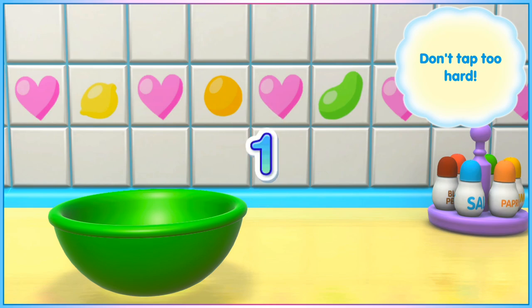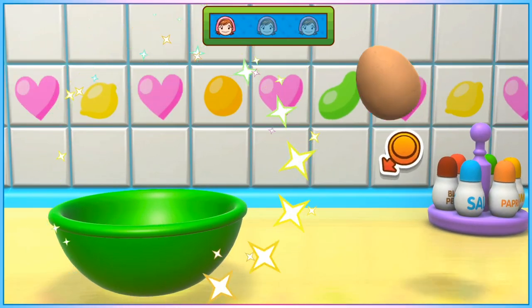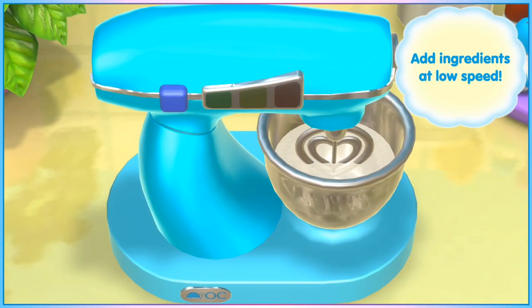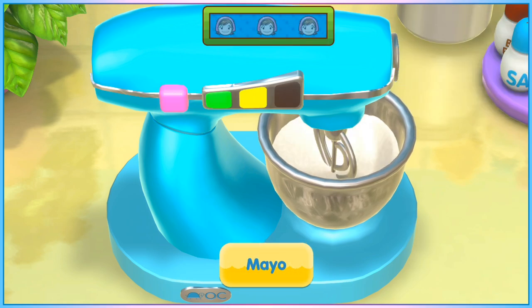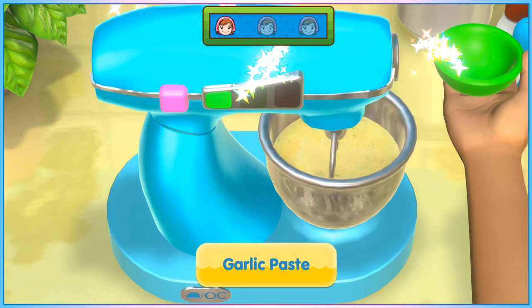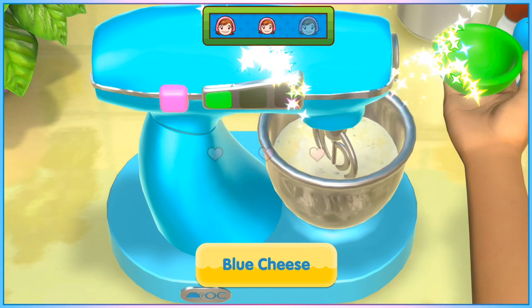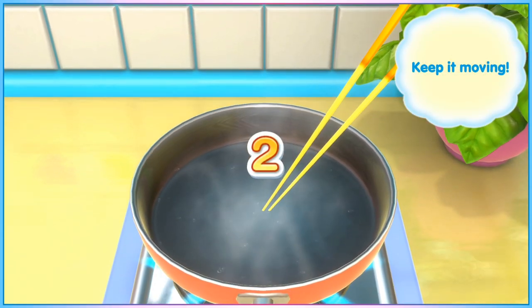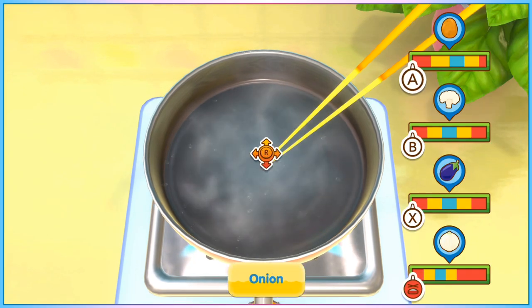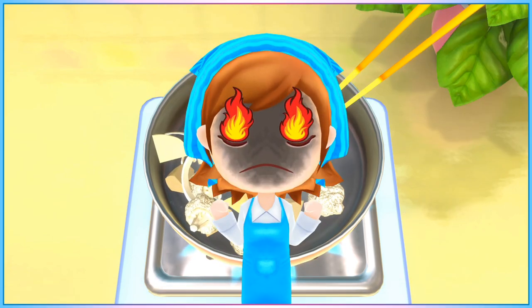When breaking eggs, you can slightly preempt when the game actually shows you the egg — doing the input a tiny bit before the egg appears lets you crack the next egg slightly faster. For the food mixer, the time it takes to switch to just the green light so that you can progress is randomised and there's nothing you can do about it, so either avoid those recipes or put them early in your run in case you get bad RNG and need to start over. When asked to put stir fry ingredients into a pan, just mash all four face buttons over and over to finish the minigame without cooking any of them.